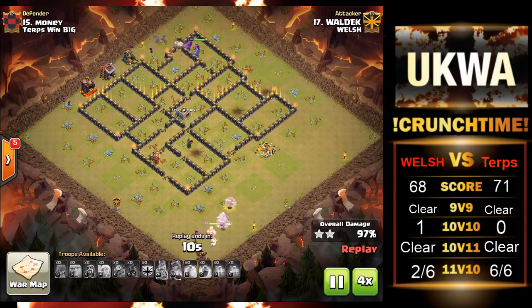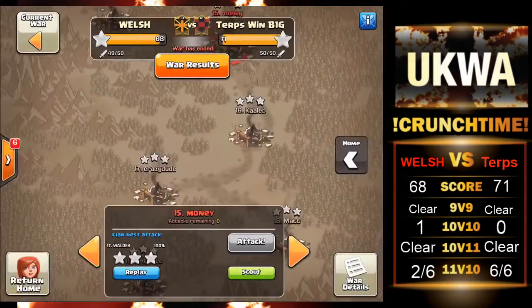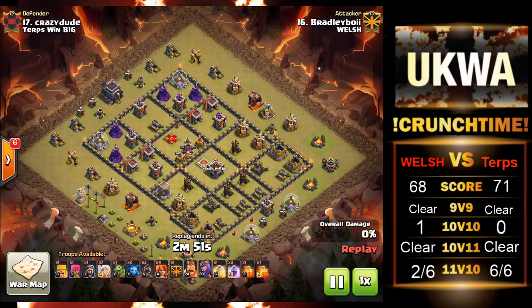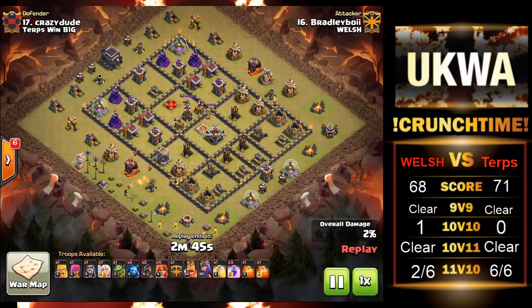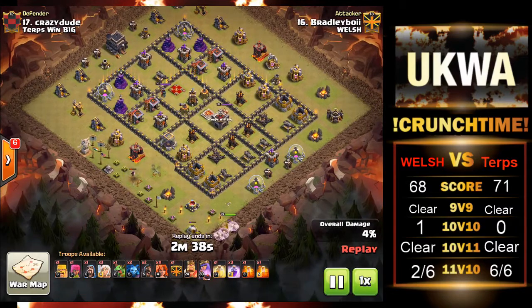After these trash buildings go down, we're going to go on to the next attack. It's going to be Bradley Boy going in on number 17 on Terpswimbig. It's going to be another OG strategy — the mass valk, the Blue Vila strategy. It's still going to prove effective here, and quite a lot of things are going to go wrong, but it's still going to be a very nice triple. He's practically going to swag two spells here, but I'll show you what I mean.